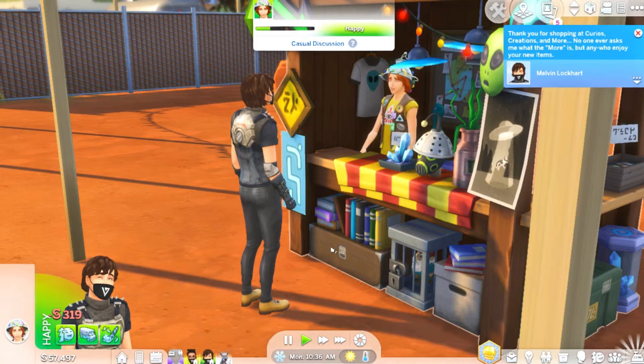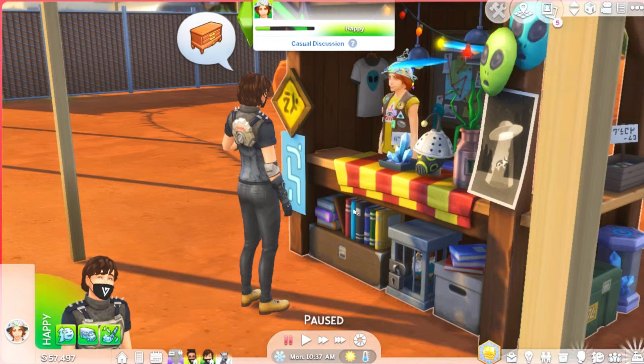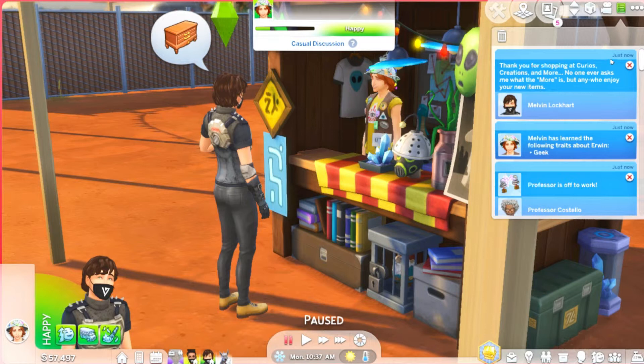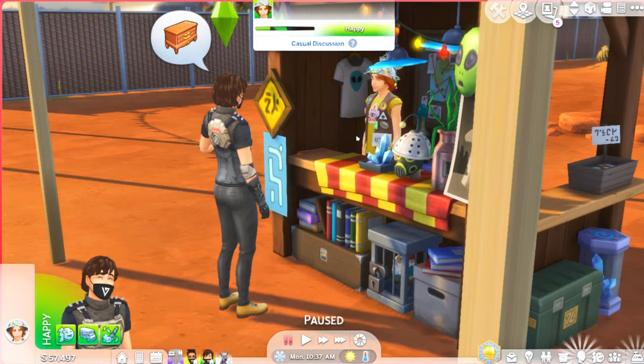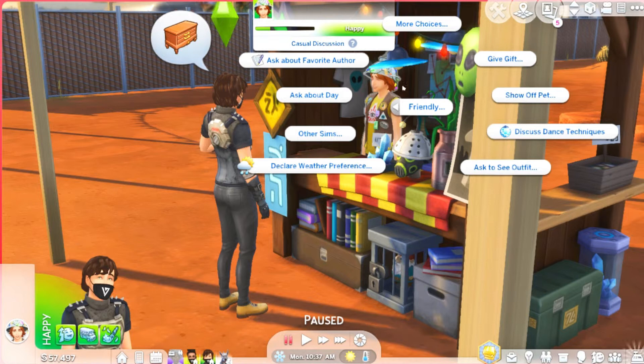No one ever asks me what the 'more' is. Anywho — enjoy your new items. I really just want to take a picture and keep talking with him because this is amazing. Before I go over to boring Agent Tanner who is all mysterious and never fun, I really feel like Melvin is the fun, quirky nerd of the bunch while Agent Tanner is the serious one and Professor Castillo is still saddened with grief trying to find this cure and the truth about his lab. So we are going to ask about his day as well as ask about his favorite author. We want to know as much as we can about him. Melvin is such a super fan — he is genuinely geeking over this.